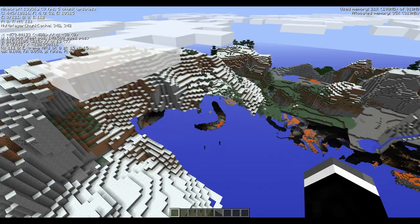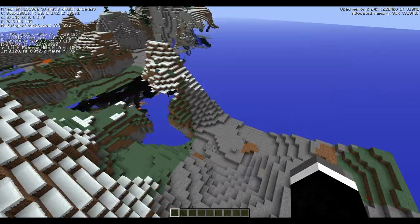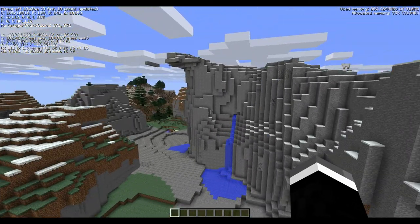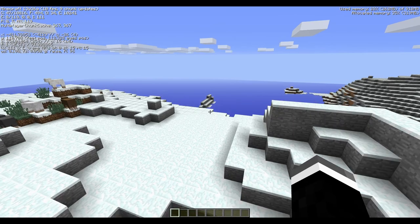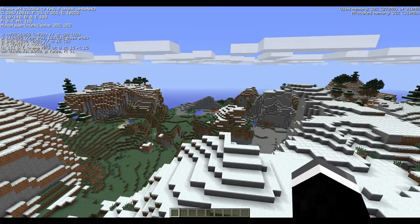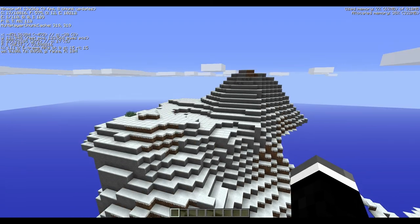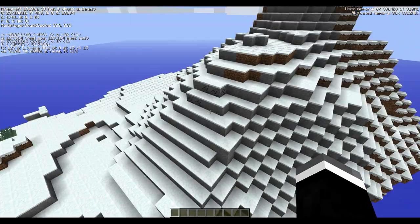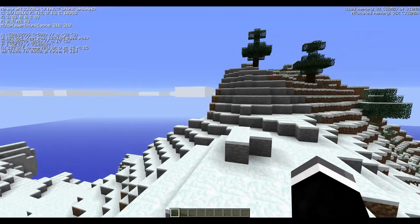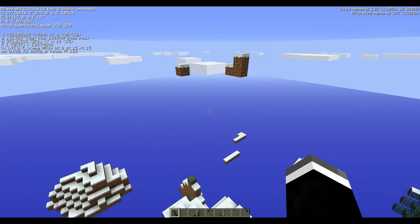We are on the seed called Taylorcraft. This is the seed we'll be using for the new 1.7 map. You might be seeing this on the server. It's the first snapshot so it's expected to change, but you could build a house in this lovely biome. We're using large biomes, which is why this biome is massive. There's some coal here — keep note of the location.